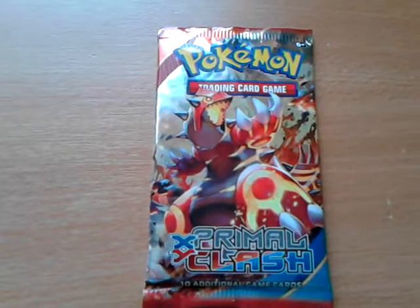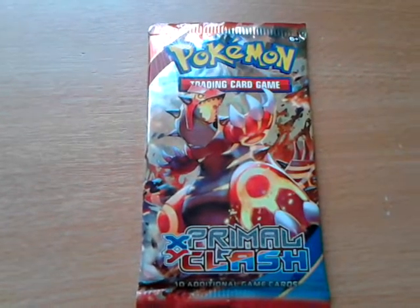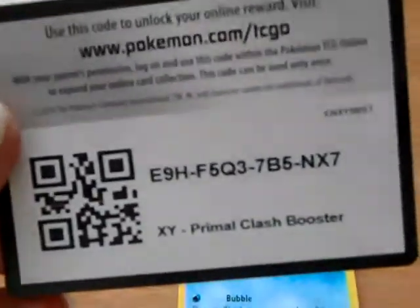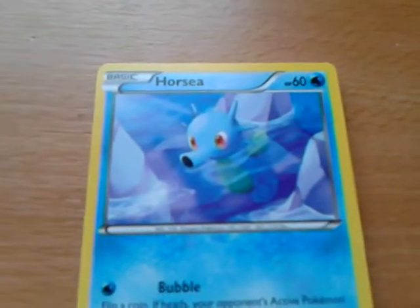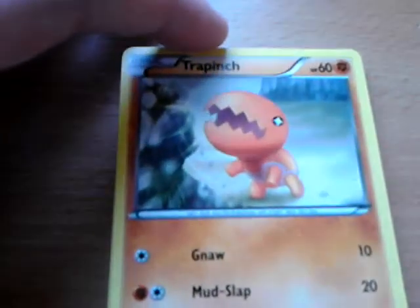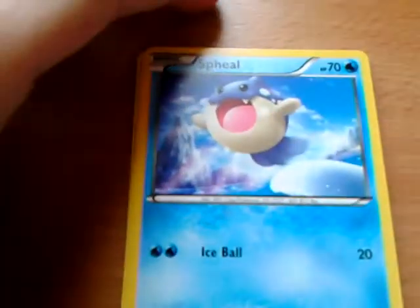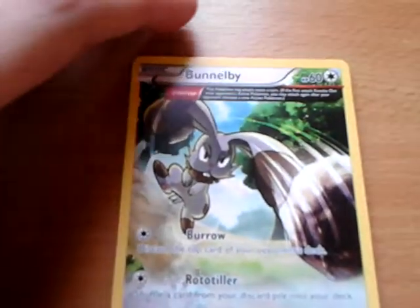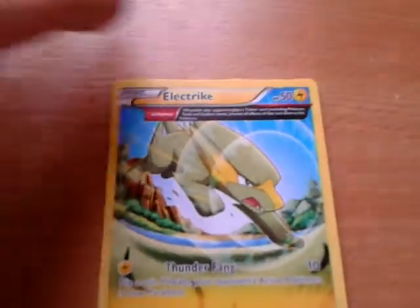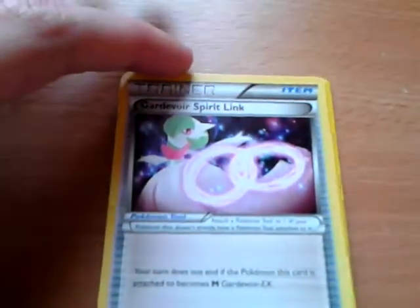The cover artwork is Primal Groudon on the front. This is the second code card. The back starts off with Horsea, Trapinch, Palpitoad, Honedge, Bunnelby Ancient Trait, an Electric Ancient Trait, and a Groudon Spirit Link.